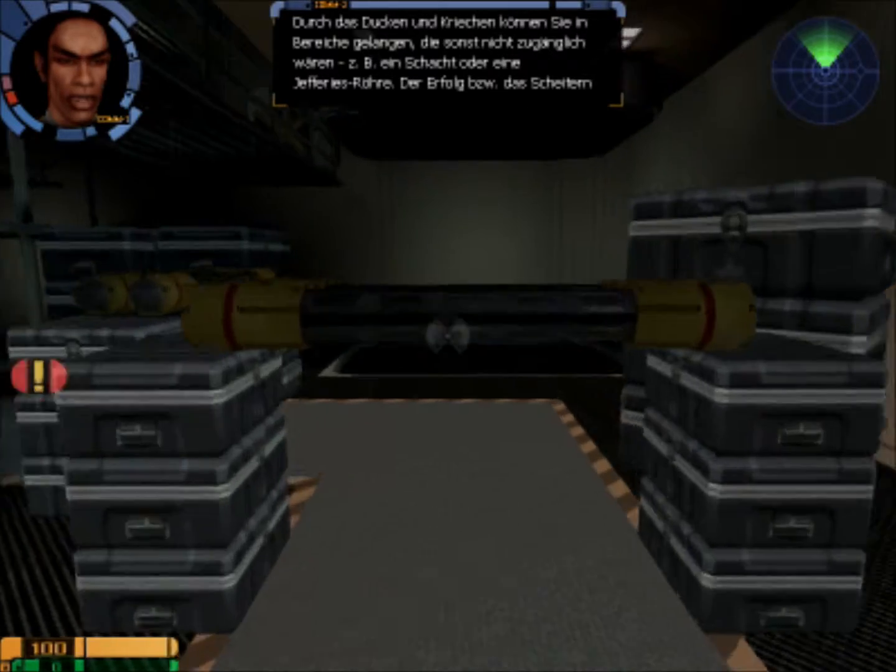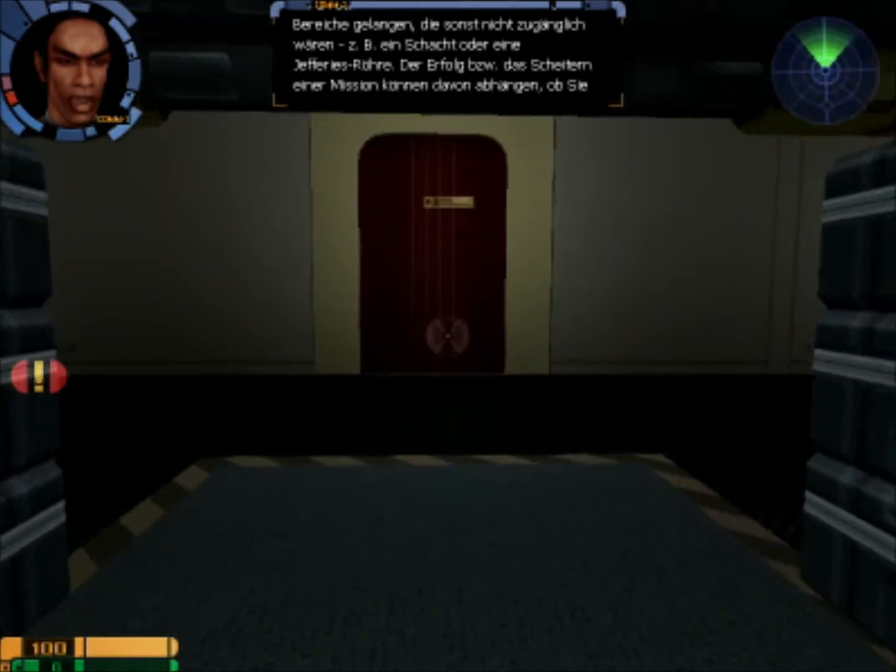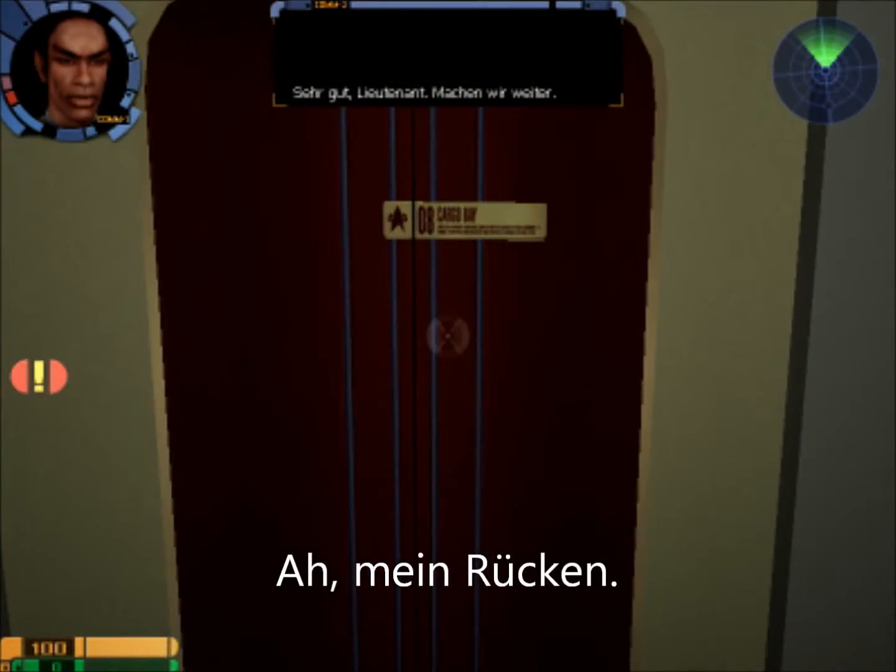Durch das Ducken und Kriechen können Sie in Bereiche gelangen, die sonst nicht zugänglich wären. Zum Beispiel ein Schacht oder eine Luke. Sehr gut, Lieutenant. Machen wir weiter.